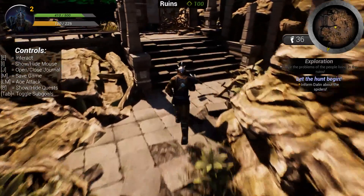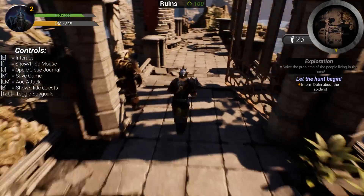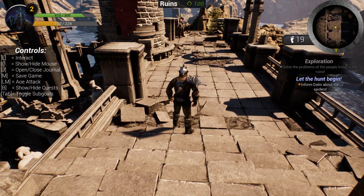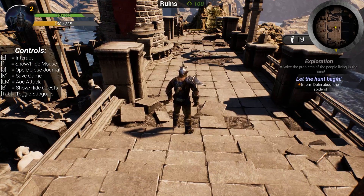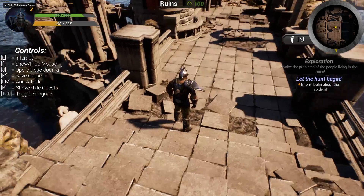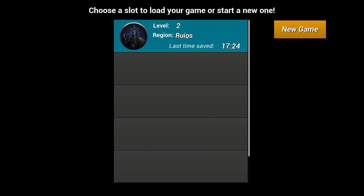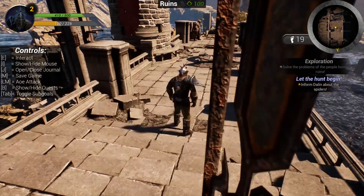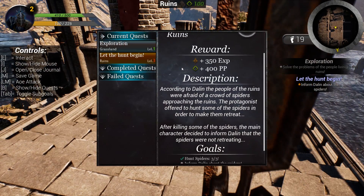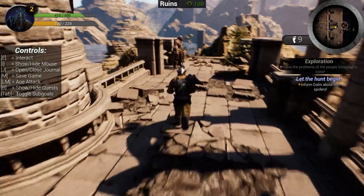Let's also test the save system. I can hit M, then select a slot to save my game. It shows level 2, region Ruins, and the time of the save. I can exit, hit Alt+P again, select the slot to load my game, and here I am. The journal is also loaded successfully with all completed and current goals.